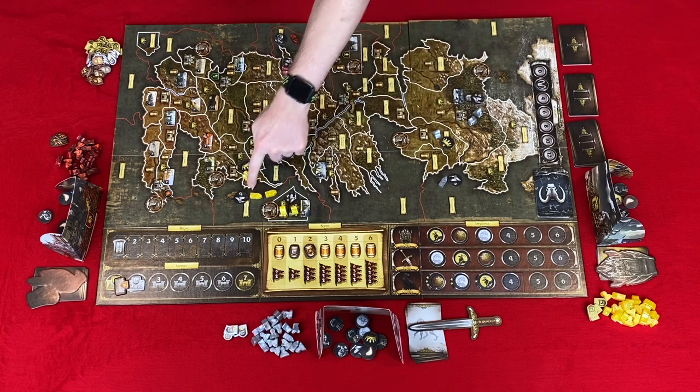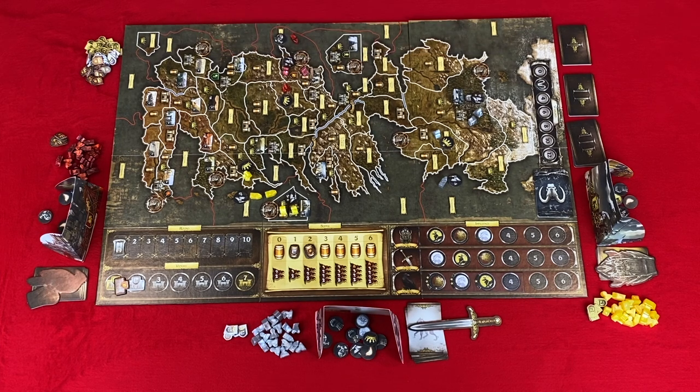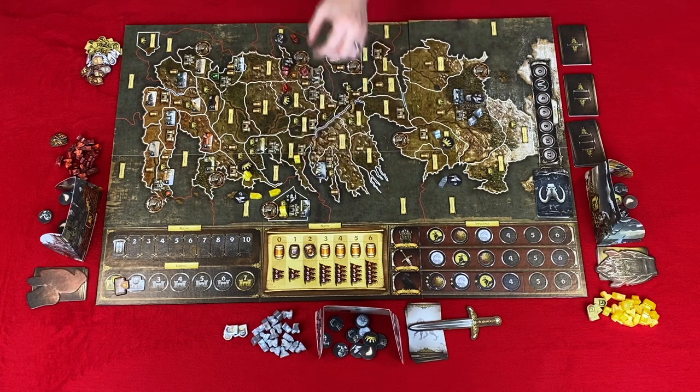Keep in mind you cannot raid a sea area from a land area, but you can raid a land area from a sea area. Step two: resolve march orders. In Iron Throne order, each player resolves a march order. When you move, you can move some or all units separately or together to adjacent areas. Footmen, knights, and siege engines are land armies; ships are sea or port armies. If you move all armies out of a region, you can place a power token to keep control. But if that region is invaded by an enemy, the power token is discarded and they take control without combat.